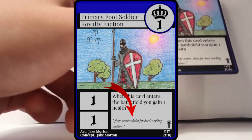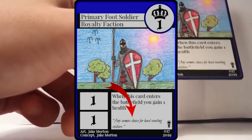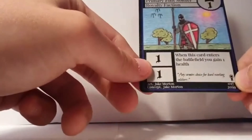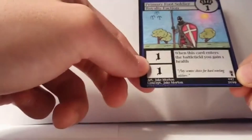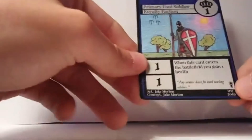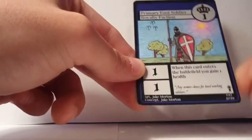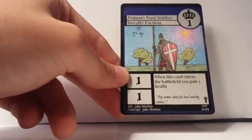Below the card effect there's a small quote — that's just flavor text. You can completely ignore it or read it to learn a bit more about the card's lore. At the bottom right is the set symbol, which tells you the card's rarity: black means common, blue means uncommon, red means rare, and yellow means leader.